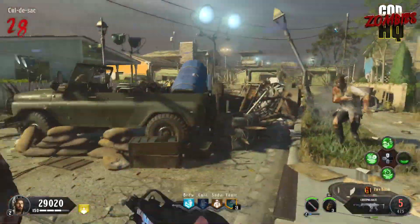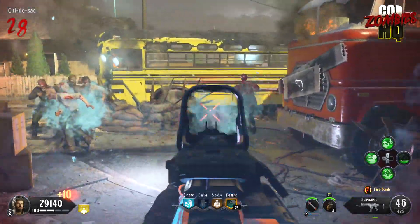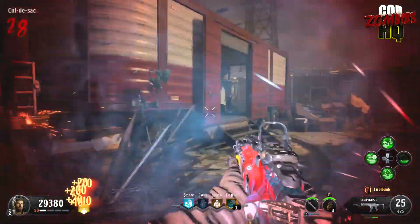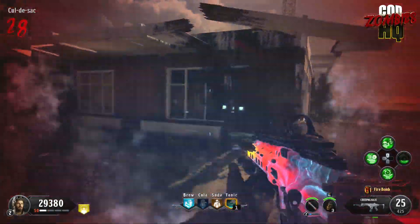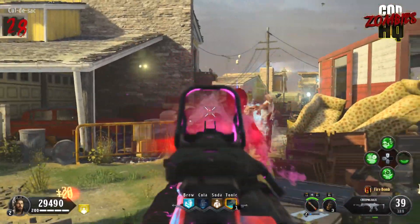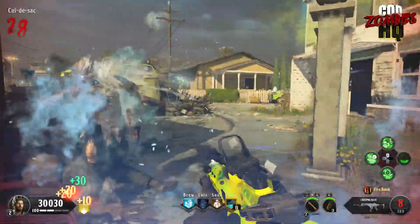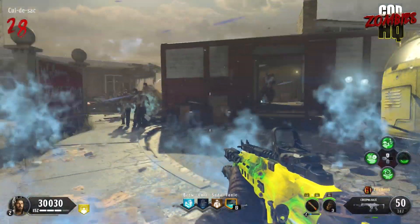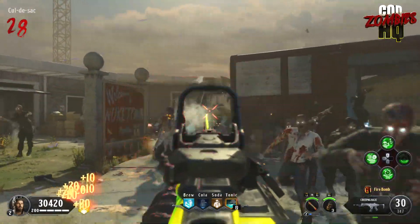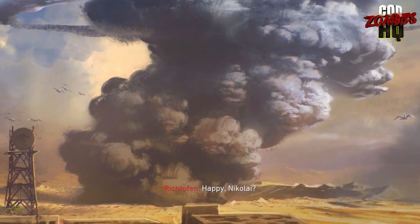The main easter egg for the Alpha Omega DLC 3 map was solved in a record 9 hours. I basically chalk that up to the fact that the map is so small — extended easter egg hunt durations like we had for Blood of the Dead just can't exist, because people will figure things out so much quicker. But there was a really interesting detail noticed in the ending cutscene of the map.